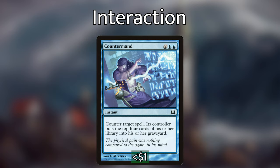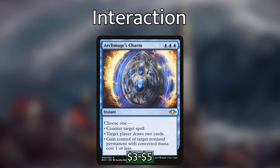We've got Counterman, which is a counterspell where the owner of the countered spell mills four cards — so with Bruvac out, they end up milling eight. We then have Archmage's Charm, which has three modes: counter a spell, make a player draw two cards, or gain control of any permanent with converted mana cost one or less — so we can take a Sol Ring or a Mana Crypt. Most of the time we're going to be countering a spell or drawing a card, and I think it fits really well in a mono-blue deck.